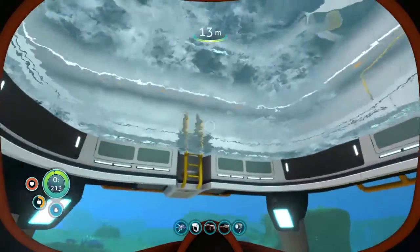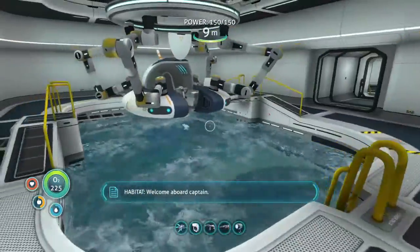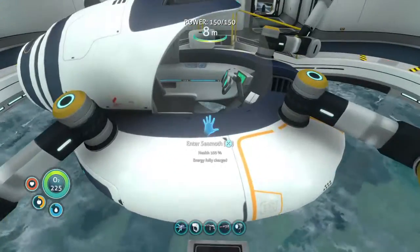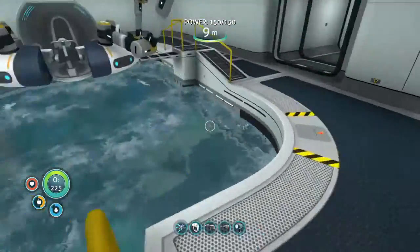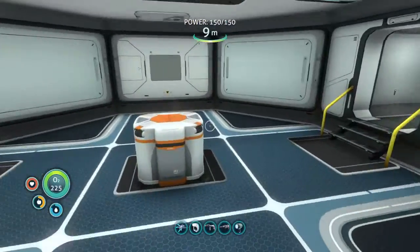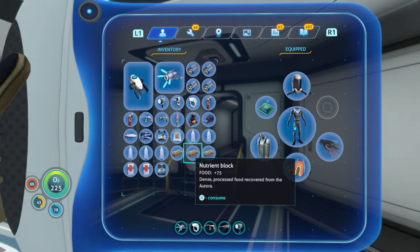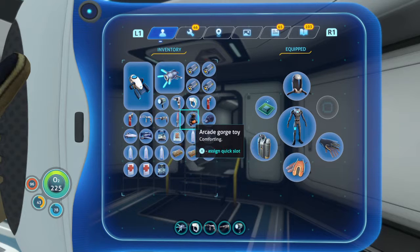The vehicle upgrade console is what we can put in the moon pool, and it will allow us to make the depth upgrades for the Seamoth. We're not actually going to be able to do much before we can upgrade that, so we need to do that. That means I'm gonna have to go to the grassy plateau, but before that I need to do a little inventory management.